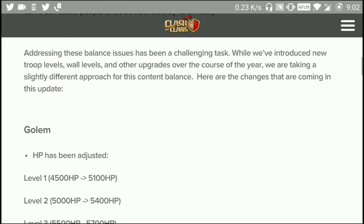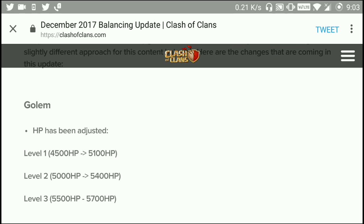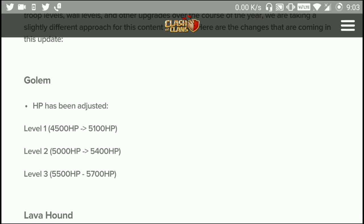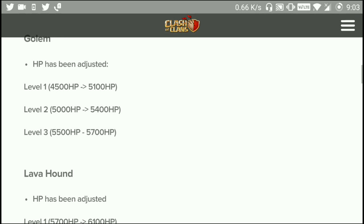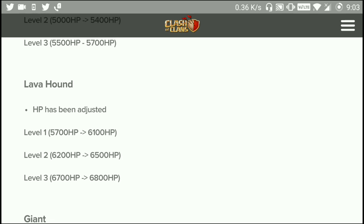As you can see, the hit points have been adjusted. Level 1 of Golem is going from 4500 to 5100. Level 2 is going from 5500 to 5400-5500-5700. And the Lava Hound hit points have also increased.